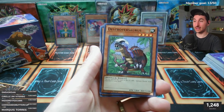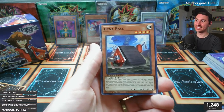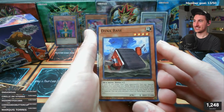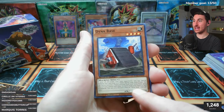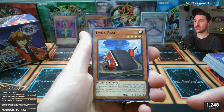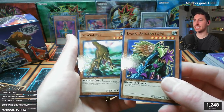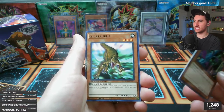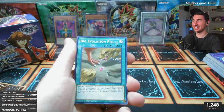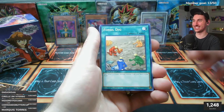Tyranno Infinity was insane in the actual TCG. Destroyasaurus is how you get Jurassic World. Dino Base is new - this and Dino Tank came out in this product for the first time ever in English. Dino Base: when your life points are lower than your opponent's, you can special summon it from your hand; during your main phase you can fusion summon one fusion monster using this card and other monsters from your hand or field as material - it's a comeback card.